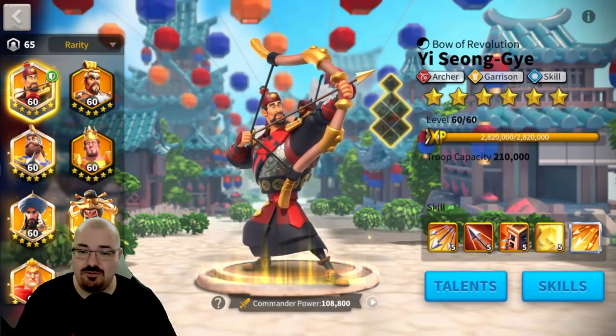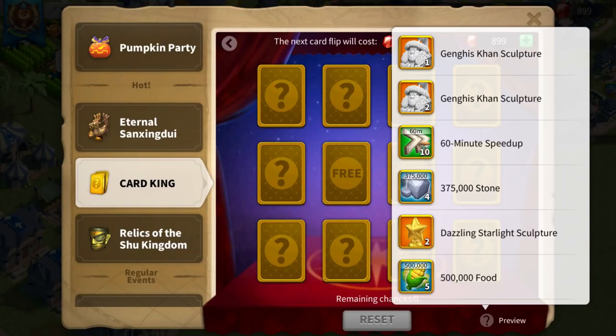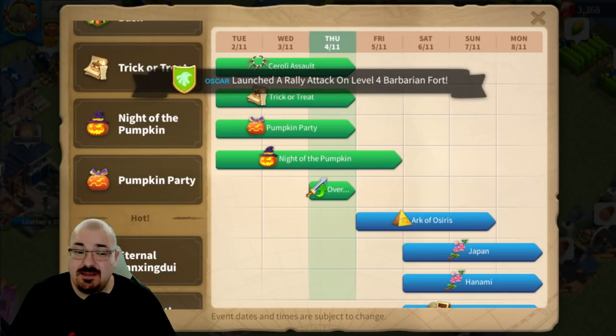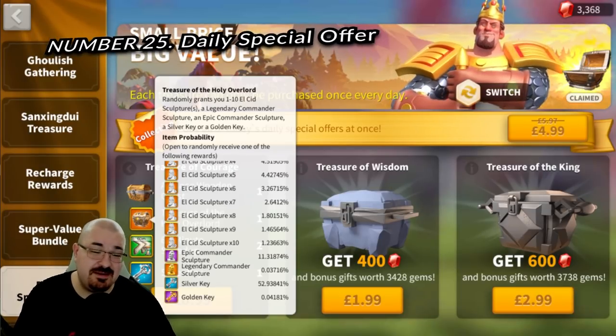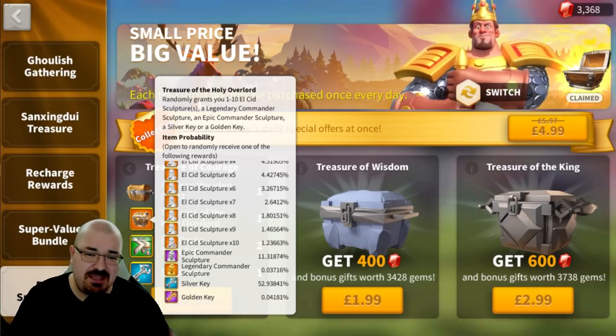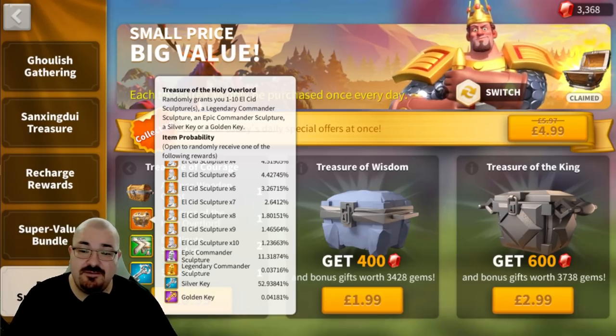Number twenty-four is the Car King event. Even though it's made for specific sculptures, you still have a chance to get universal gold heads from it. My recommendation is that the Car King isn't really worth it unless you're a high or medium spender with plenty of gems, in which case it's a nice daily way to get more gold heads.